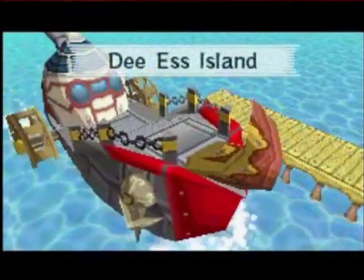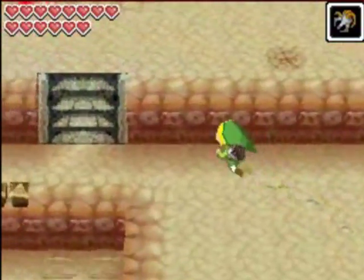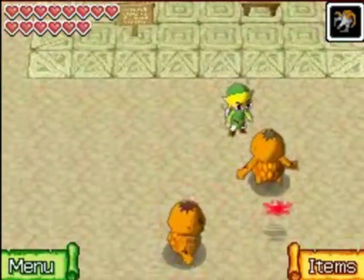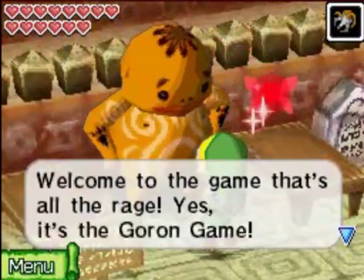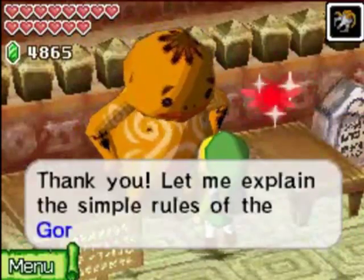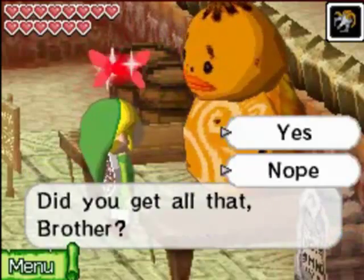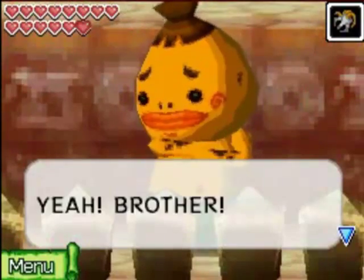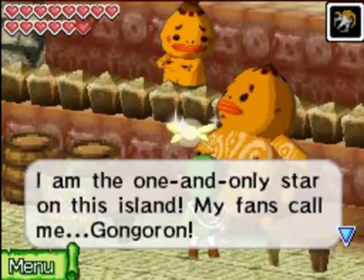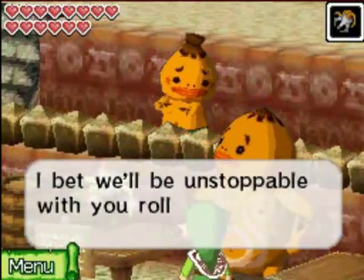Now we're going to head to DS Island. We've been here before but there's going to be some new stuff here for us. Just drop down here and talk to this guy right here. There's going to be a bunch of targets throughout the course that we have to destroy, and we're going to figure out how right now — with Goron. We're going to be reunited with Goron and get to control him again in this minigame.